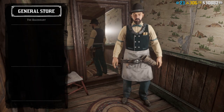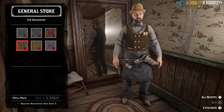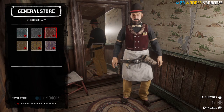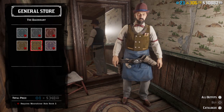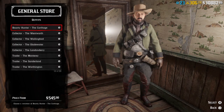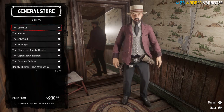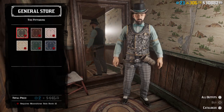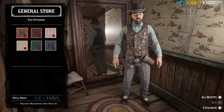Now let's go to the second — these are the colors. Still the same thing, it always switches to some random outfit — thanks Rockstar. The third one is this one; the vest is definitely cool.